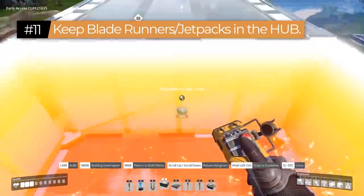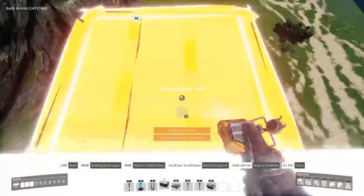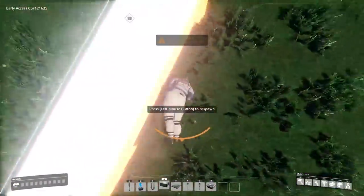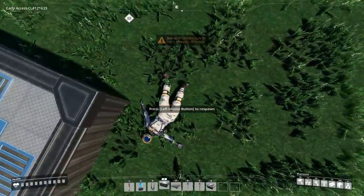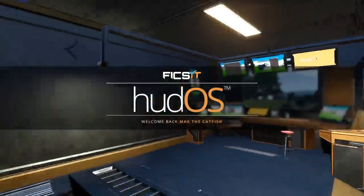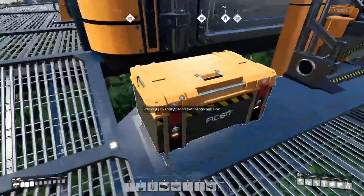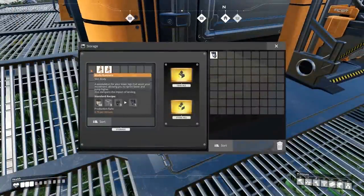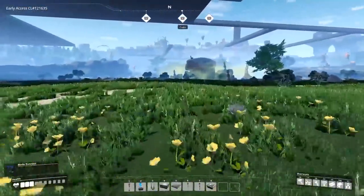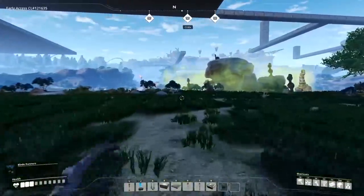Tip number eleven: after you get access to Blade Runners and Jet Packs, craft additional pairs and keep them in a storage box in your hub. If you die far from your hub, the worst thing is running back to your death box without Blade Runners or a Jet Pack. Keeping a spare set in your hub means you can grab them on respawn and get back much faster.